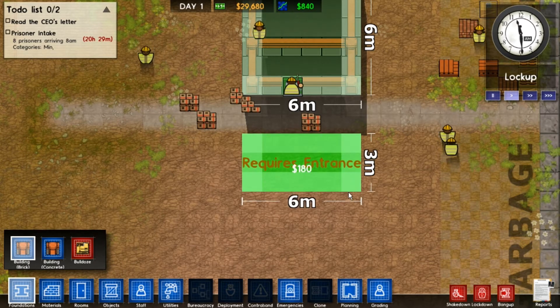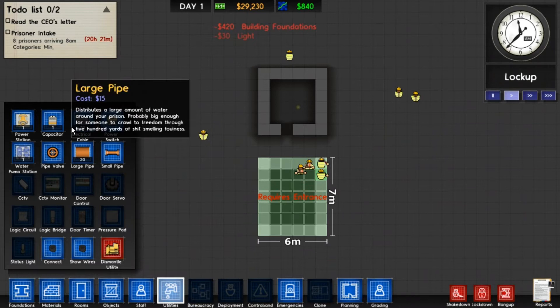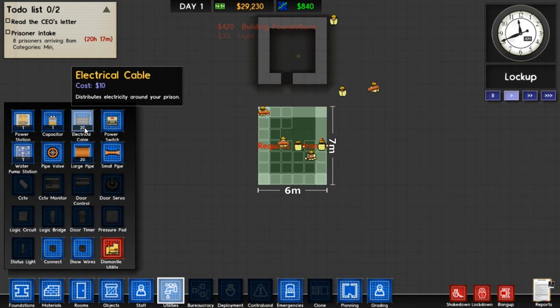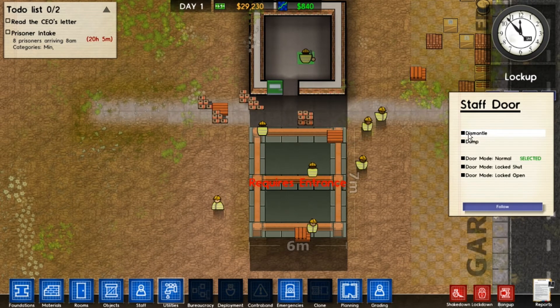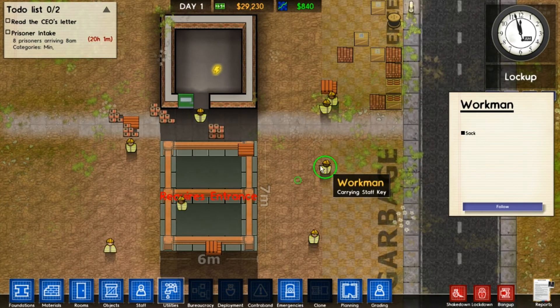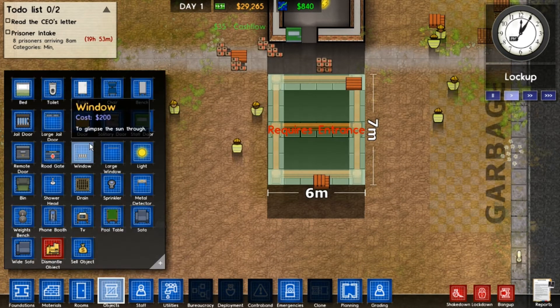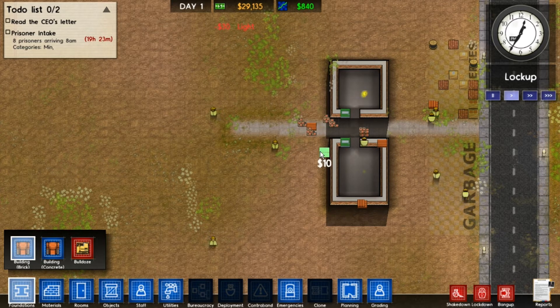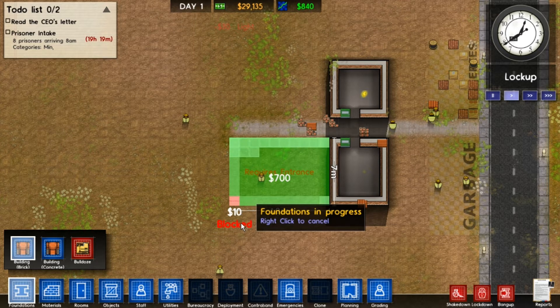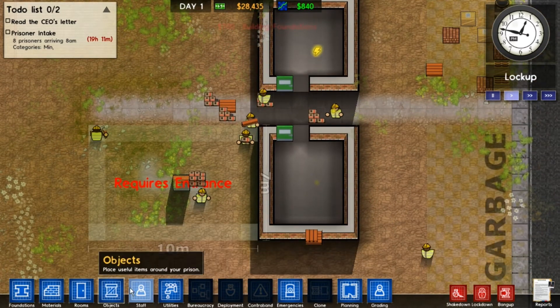We're going to make the area where we can have our utilities — like power station, water pump station. As you can see here, next to the picture it has a number — that's how many you have in stock. If I put down that door there — see here — it says dismantle. If you press dismantle, they'll take it away and put it over here in the deliveries, and that will mean that you have one staff door. So I'm going to build the holding cell somewhere around here — it doesn't need to be too big. Let's put down our utilities, so we need our power station.